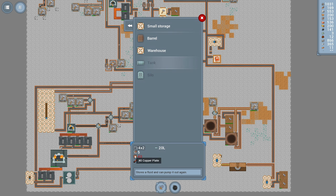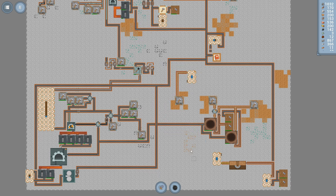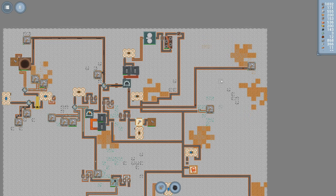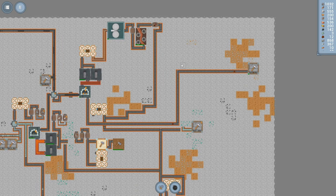For a storage tank we need copper plates, which we're not producing yet. It takes 40 copper plates, stores a fluid, and can pump it out again — about 20 liters per tank. That might be something we want to do. It looks like we can place this stuff just about anywhere. Should we do copper plates first? That's kind of what I'm wondering.